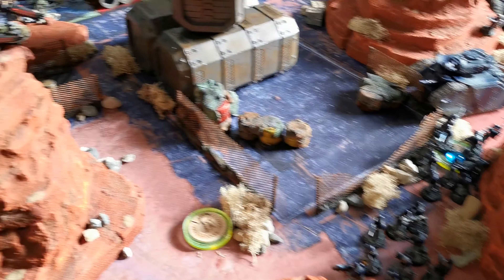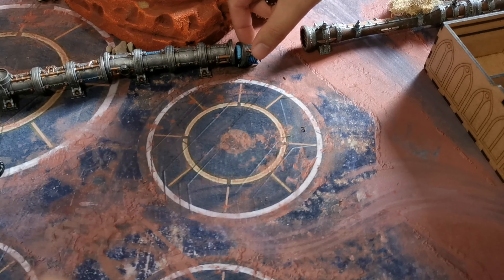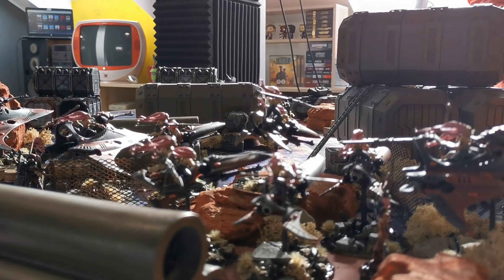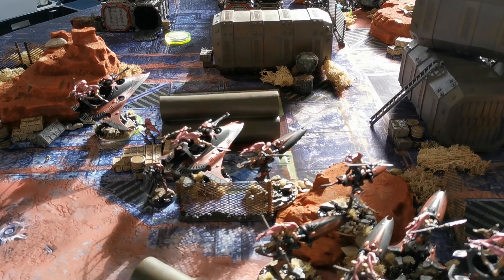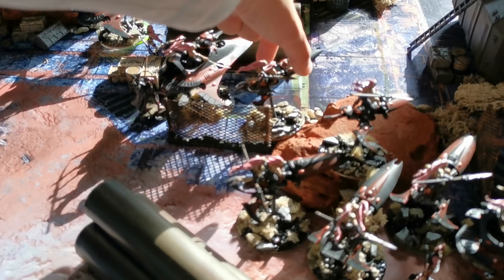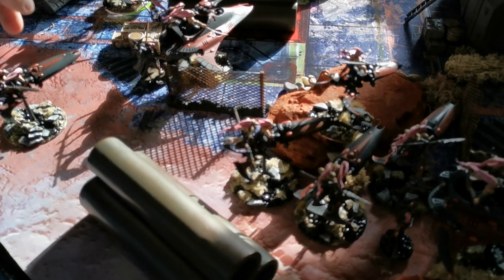The Taurox uses its autocannon on the bikes — hits twice, wounds twice, four damage. There are still Lascannons from the Heavy Weapon team, but only one can see the bikes. Creed orders them to Take Aim so they can reroll hits. One die — it hits, it wounds, but saved. The Basilisk fires its Earthshaker cannon at the bikes: four shots, two hits, one wound, three damage — saved.